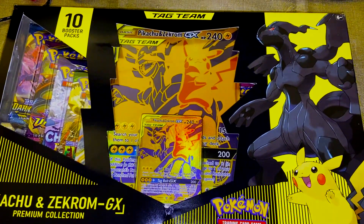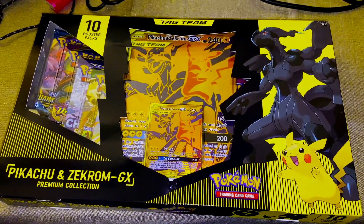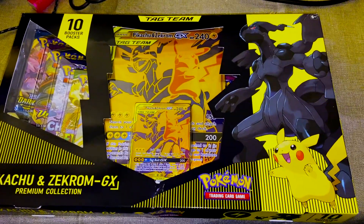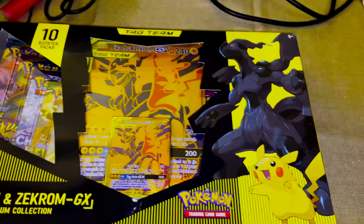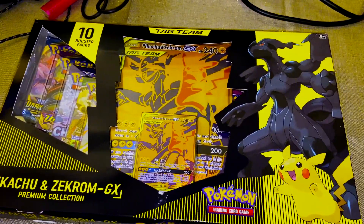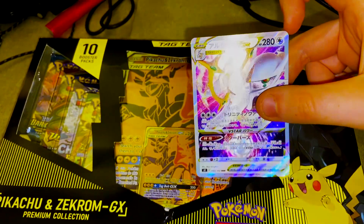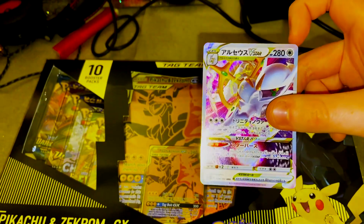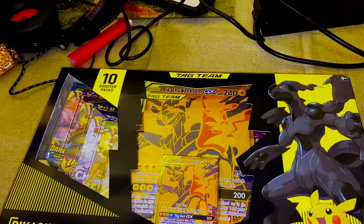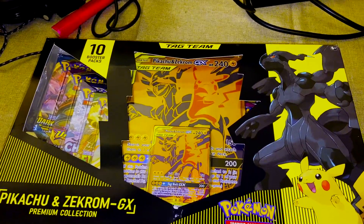Hello everyone. Welcome back to some opening. So this time we've got English — it's the Pikachu Zekrom GX Premium Collection. Very exciting. In the last video, literally the last video for us, we're doing this back to back. We got Arceus V-Star. Very nice. I need to get some protectors for them. I had some protectors, but they turn out to be too small. I did an oopsie, so I'll pass you on to my lovely assistant.